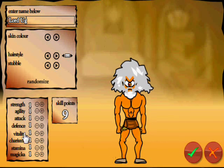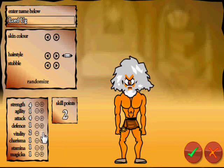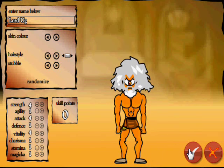Here are our stats. As you can see, there is one extra stat here, which is Magicka — they introduced magic in this game. We're going to go for strength, attack, and vitality. It worked well last time, so let's see how it does this time. Go, Lord Ugg!